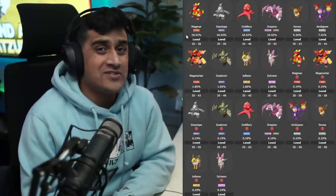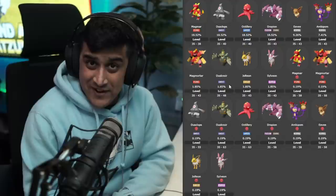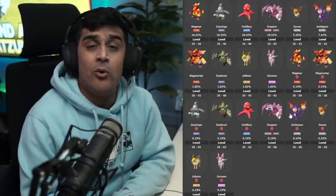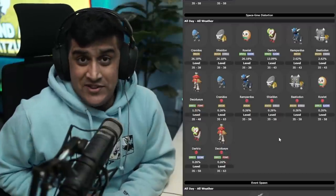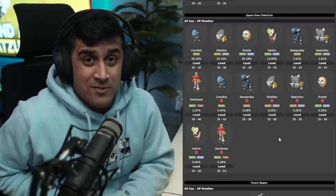This next table is the Coronet Highlands. Here are all the Pokemon that spawn here: Magmar, Dusclops, Octillery, Drapion, Eevee, Ambipom, Magmortar, Dusknoir, Jolteon, and Sylveon. You will not be able to find wild Jolteon, Sylveon, or Magmortar anywhere else in the game. Their Alpha variants of all these Pokemon have a 0.19% chance of showing up. If you haven't beaten the game, only fossil Pokemon will show up. If you have beaten the game, Rowlet's evolutionary line also appears as a rare spawn here.